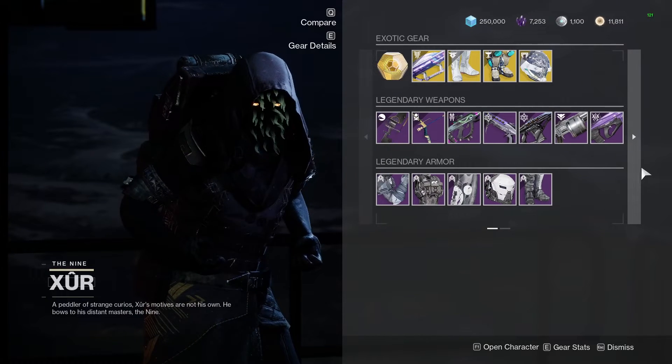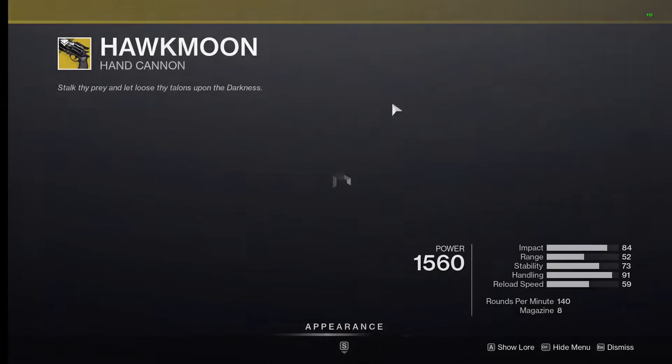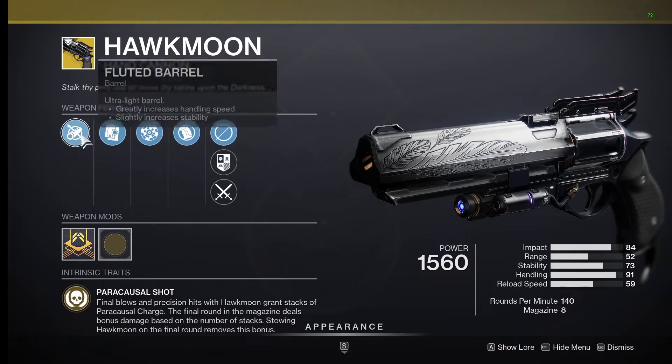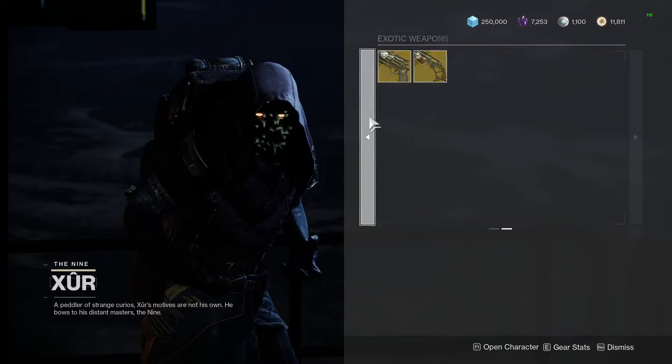Go ahead and grab your free exotic or two this week. Dead Man's isn't good. Hawkmoon has Rangefinder this week — the barrels don't seem terribly great, but Rangefinder does sound great.